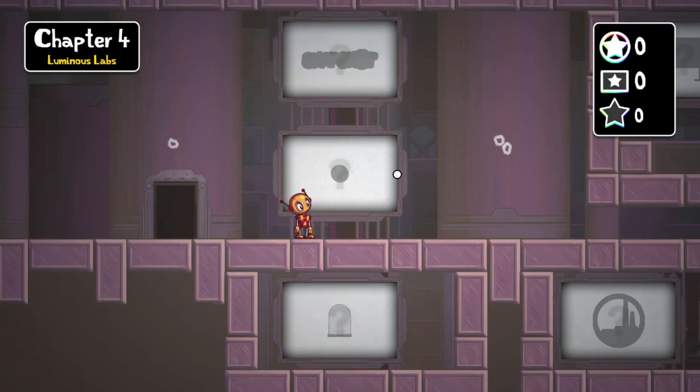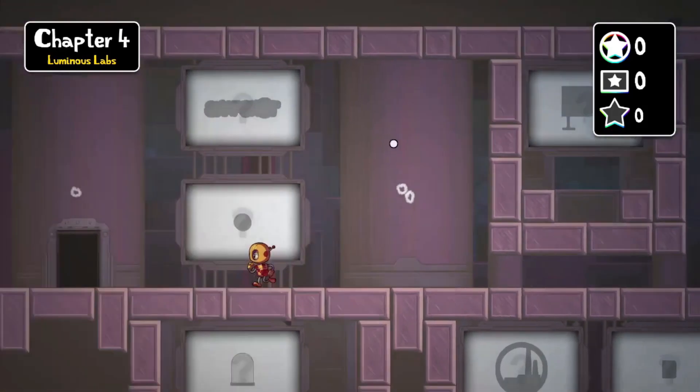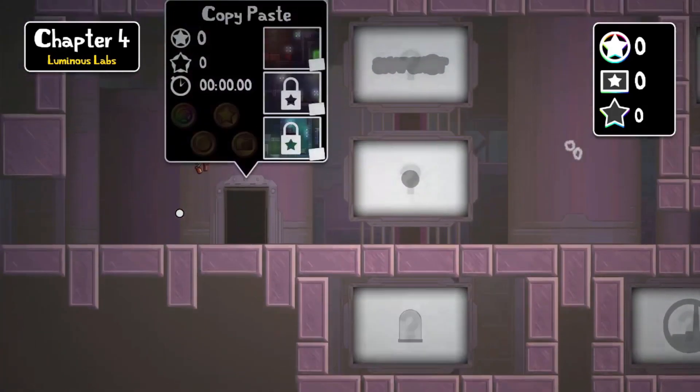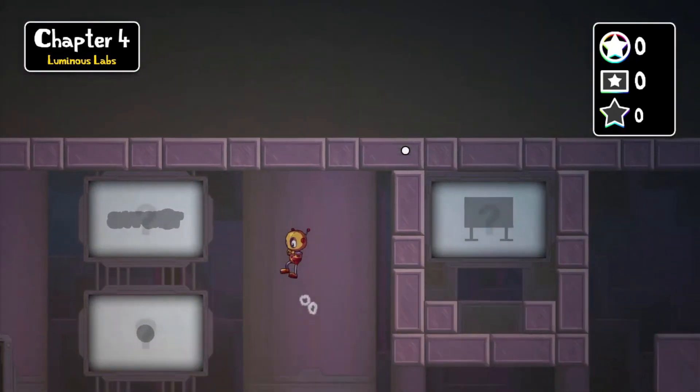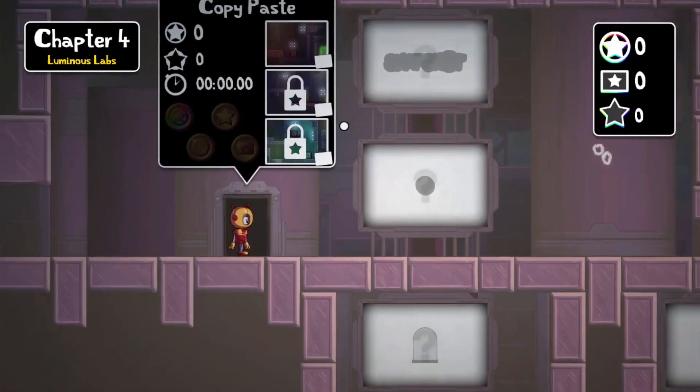Hey guys, how's it going? My name's always, and welcome back to Snapshot. In the last episode, we finished up Chapter 3. Finally, we're through the sky world, and we get to go on to the Luminous Labs, and copy-paste is the first level.